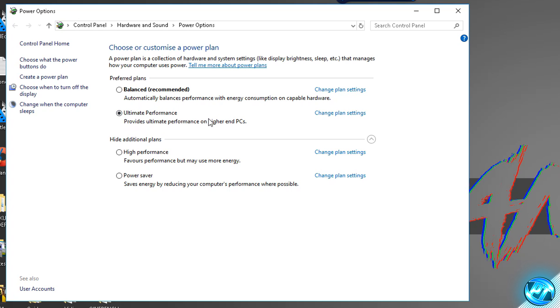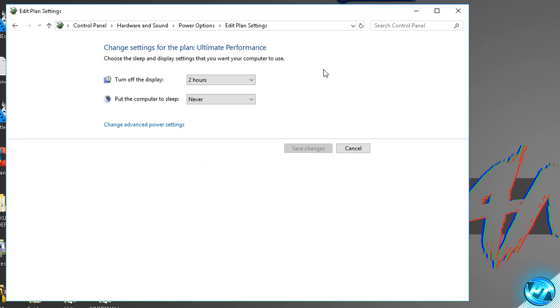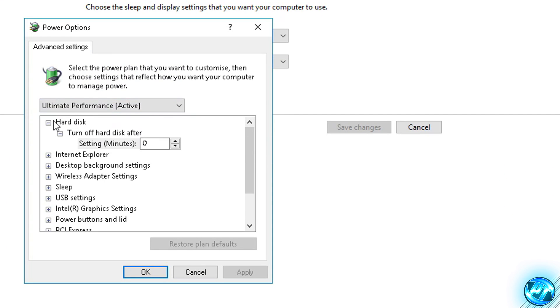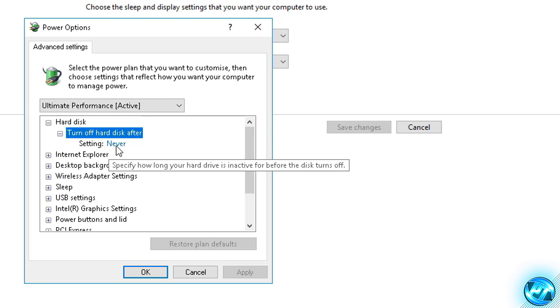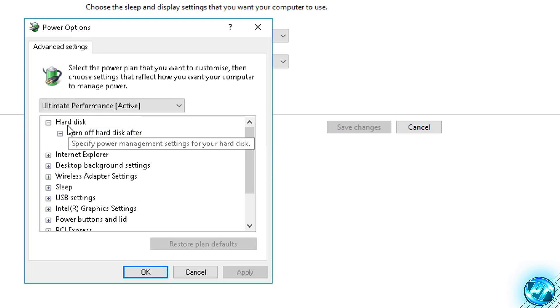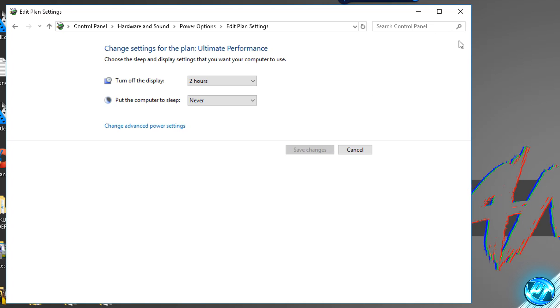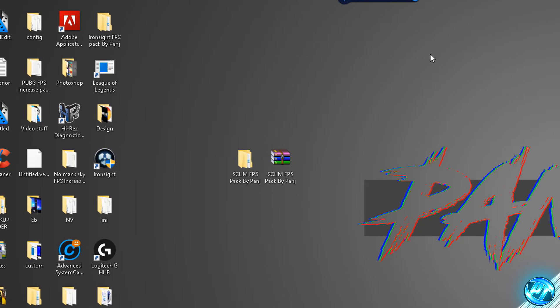Once you've done that, go to the change plan settings tab. The two options inside here can be set to anything you wish — they do not change FPS output, they're just personal preference. Go to change advanced power settings, then go to hard disk, then turn off hard disk after, click the setting and input the value of zero. Press apply, press OK, then save changes and exit out of power options as they are completely set up.